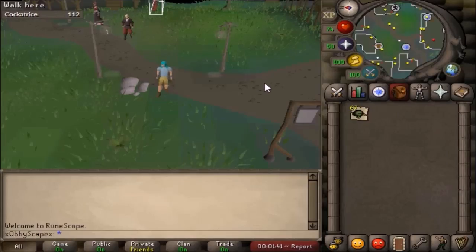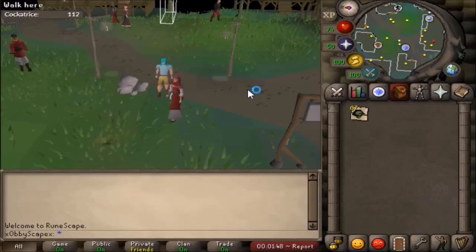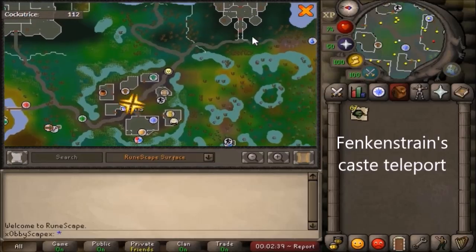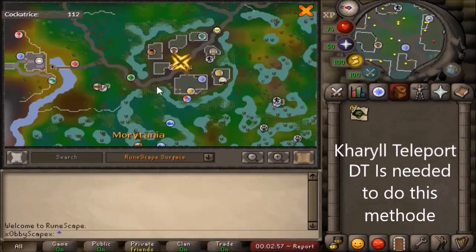I've hit the 15 minute mark. I did stop between trips because I took the slow methods. I'm going to show you the methods from slowest to fastest. The slowest method is the Fankenstein teleport — it will teleport you around here, then you just walk all the way up to here.